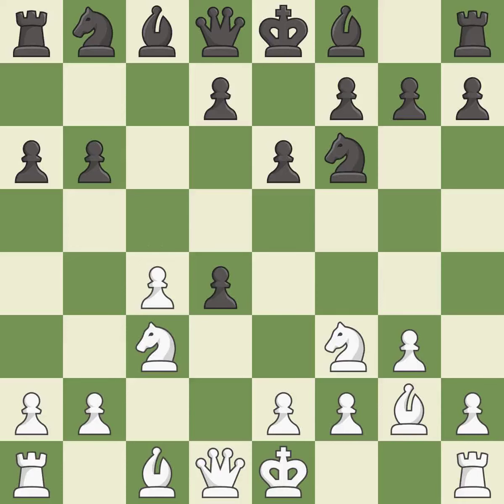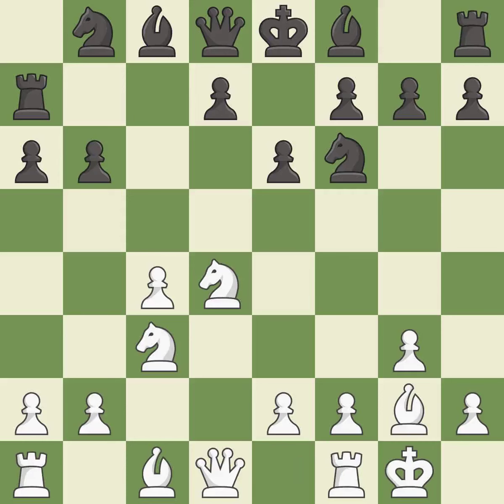This maintains the balance in material with a good trade. It is good. This exposes an attack, threatening a rook — it is best. This activates a rook by developing it off of its starting square — it is best. Castling gets the king to a safer square, out of the center of the board, while also developing a rook. Castling kingside tends to be safer because the king is further from the center.